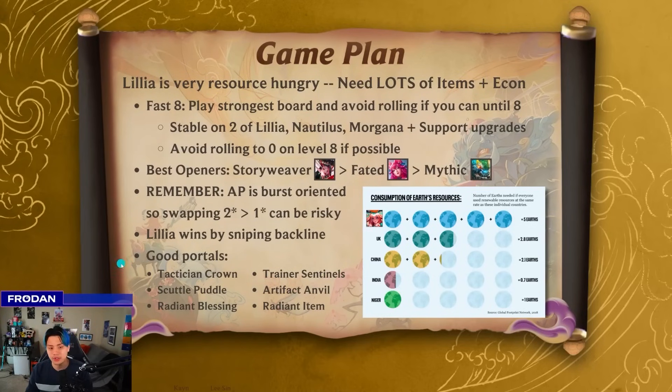The general good portals for this are things that give you high resource and high cap. Tactician's Crown is good because it gives you a reason to play another support unit like another Sage, another Heavenly, or another Dragon Lord. Scuddle Puddle just gives you a ton of gold and items. Radiant Blessing, Radiant Item, Artifact Anvil — those are all good things. Trainer Sentinels is mainly for the vertical Mythic Invoker variations, which we'll talk about in a bit, but it's a little dicier because it's very hit or miss. If you don't get the right trainer for it, you probably have to do something else.